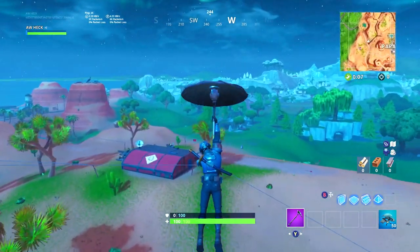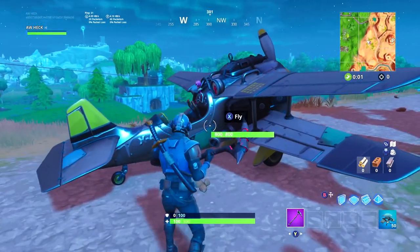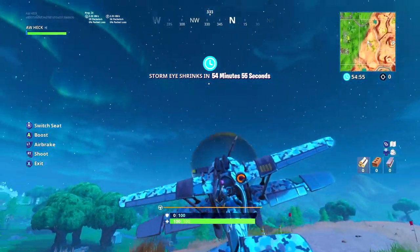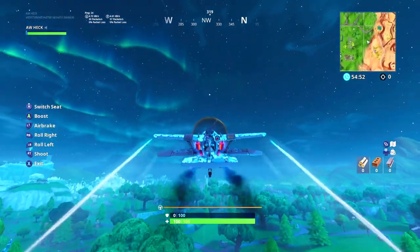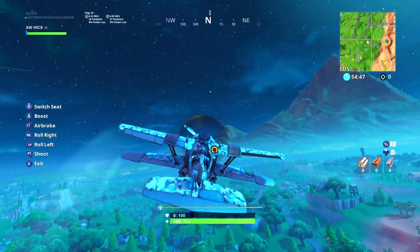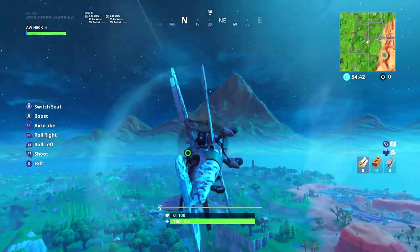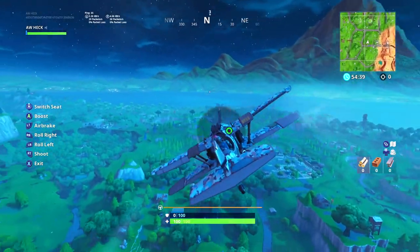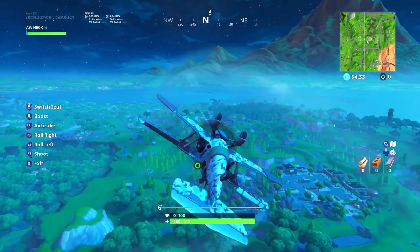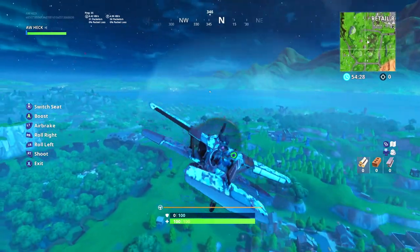Alright, we got a plane right here. The next thing you want to do is get in the plane and then start flying. They have these barrel rolls - on Xbox you tap the right bumper twice to do a barrel roll. It's probably a little bit different on PC, mobile, PlayStation, whatever you're on.